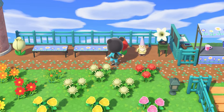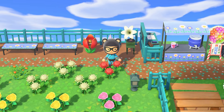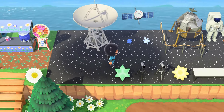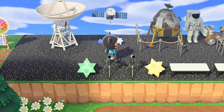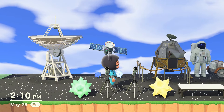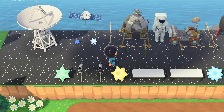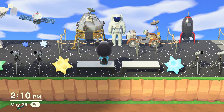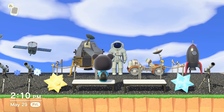Moving on from my garden, we're going to go to the feature on the right of the garden, which happens to be my stargazing area. This spot has changed during each island tour video, but as I start getting more of the space-themed furniture and decor from Celeste, it's starting to turn out pretty nicely. You can see some of my Nova lights, and I have some star pieces in the ground. There used to be way more, but I let my friends pick them up every time they come over.